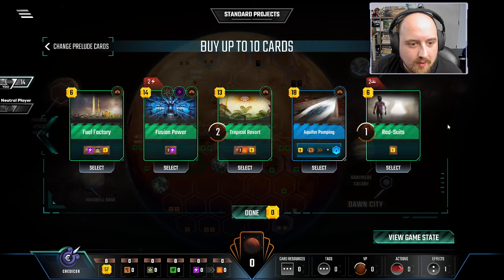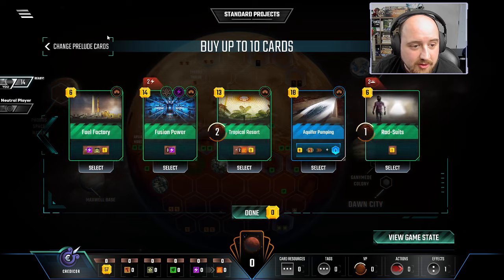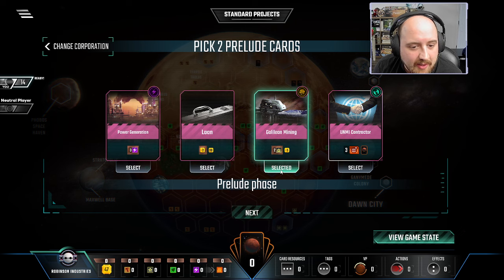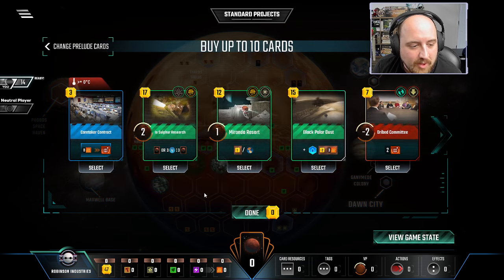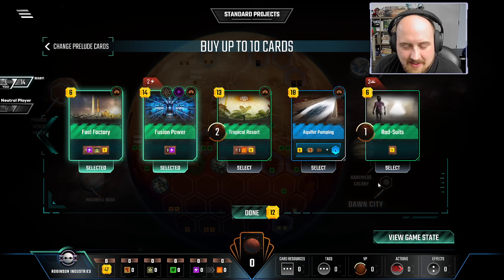Do we have any cards over 20? No, but we do have some production cards and a card that requires energy tags. We can start with one energy tag. But buying productions is nice — we certainly don't want to buy energy production, though. Money production is one of those things you really like to find as Robinson. Losing money production is less cool.